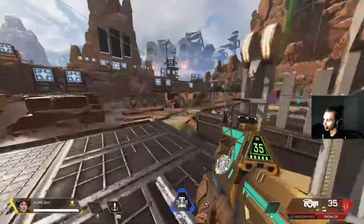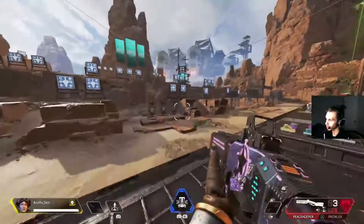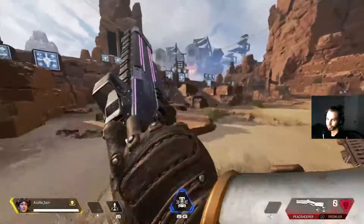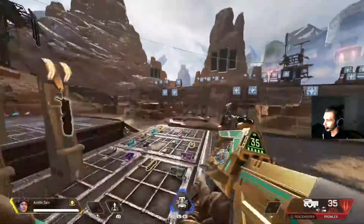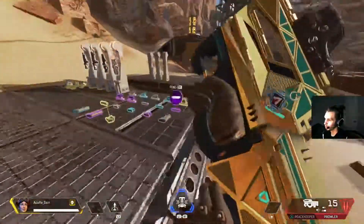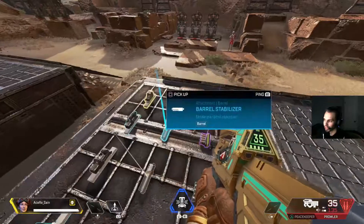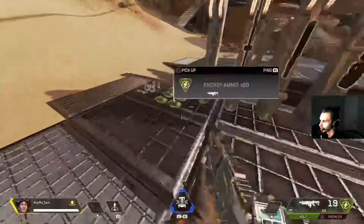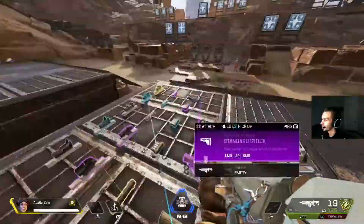You also want to practice the legendary care package guns so you know how to use them. They're very powerful and you don't want the enemy to have an advantage there. Beyond that, if you want to spend a lot of time in the firing range, I'd recommend putting on suboptimal or no attachments — maybe a white barrel stabilizer — since white attachments are fairly common and you can be fairly confident you'll have at least that much.